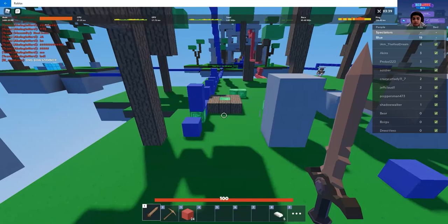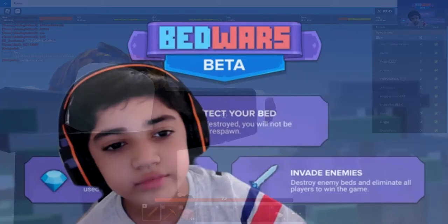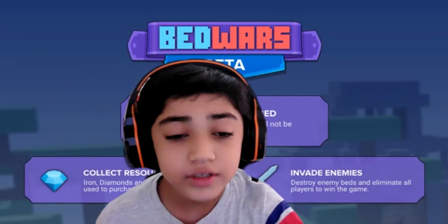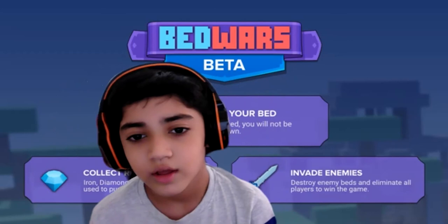That's a block of emerald and now we are so close to the other team's base. I died — I wasn't able to destroy the opponent's bed, sadly. But if you are able to do that in your game, do let me know in the comments. I hope you enjoyed my video as much as I did. This is Flash Gamer signing off — I'll be back with another exciting video, so stay tuned. Don't forget to like and subscribe to my channel.